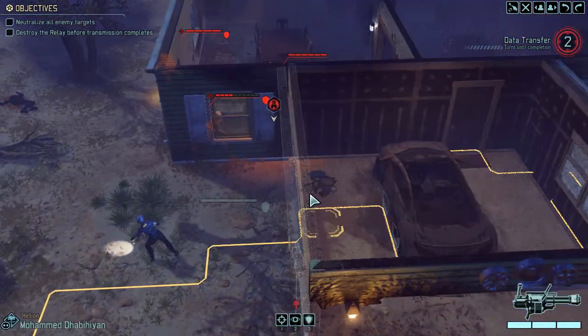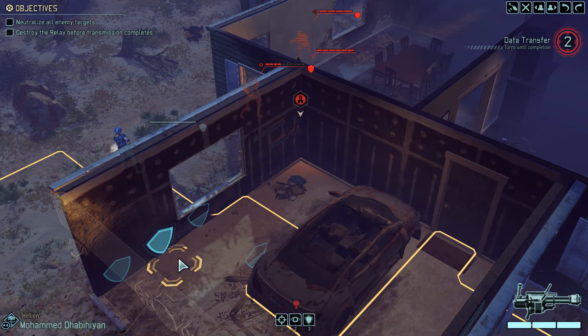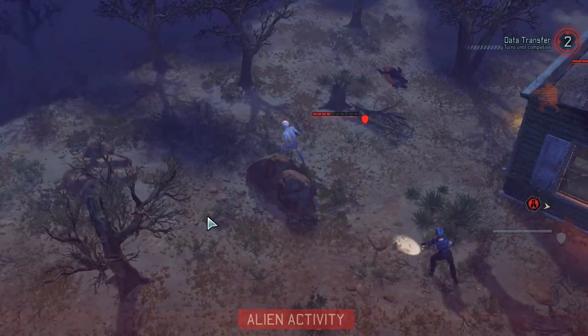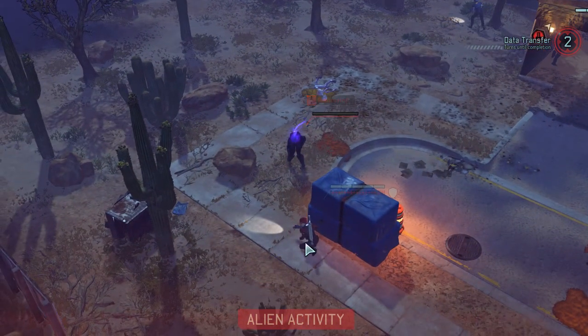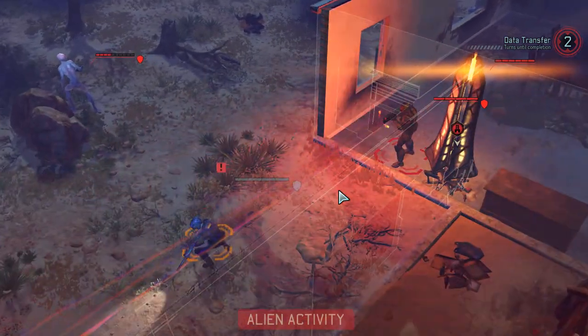And we still have the problem of actually destroying that thing, but we've got flexibility to move it up. Next turn we're going to need to charge in and take care of it, so let's move up. This guy's running back out — now he's doing the psychic zombie thing. That's fine, we can kill you next turn. As long as we stop panicking here. And this trooper is getting a little bit closer. Jeez, that was lucky.